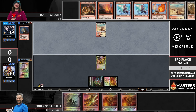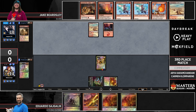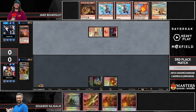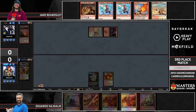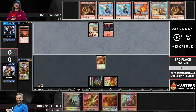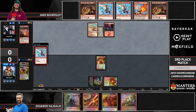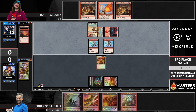We see Goblin Guide just shoved right into the red zone against Sajgalik — that's a sort of forced block on Eduardo's side. That makes a lot of sense given Eduardo's already taken a bunch of damage, partly from the Guide, partly from his fetch lands, and Jake has a bunch of burn in his hand. Eduardo is on a clock; in a few turns the game is going to end, and Jake wants to put pressure on Eduardo to find an answer.